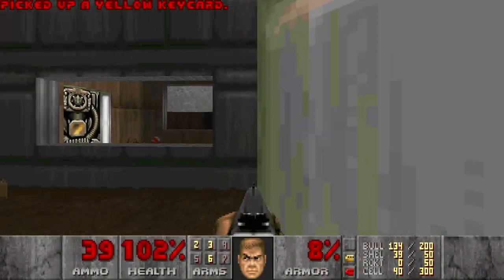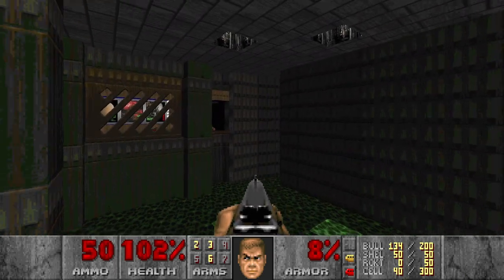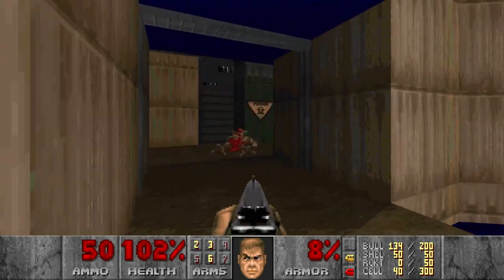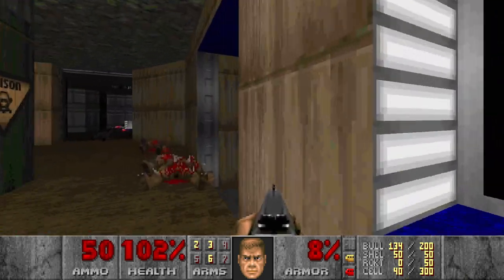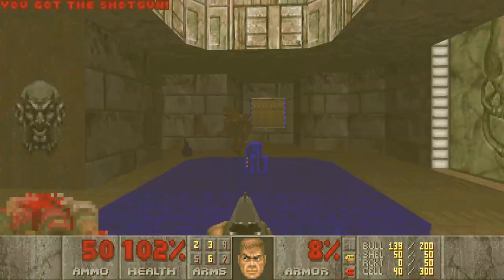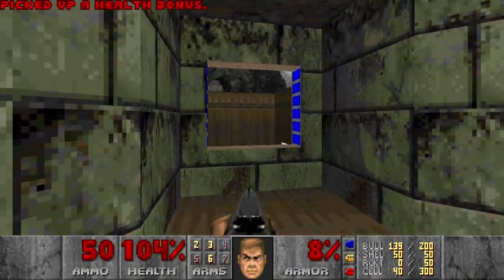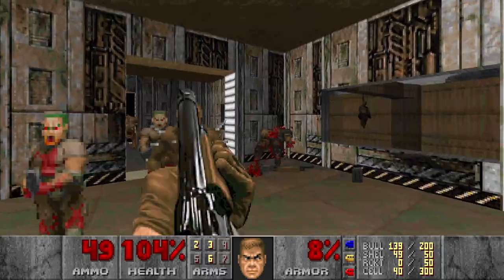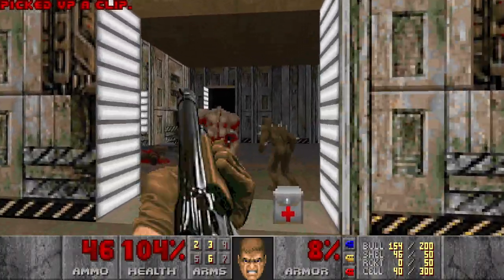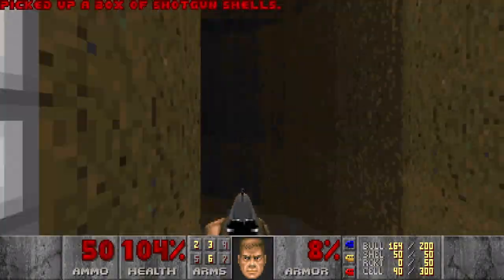Grab the yellow key. And yes, this is the exit — it should be a normal exit after the platform raises here, or a bridge, something. We got the yellow key. The yellow door is here. I can't jump down here but let's just continue. Yes, I can jump down back here, so let's move on.